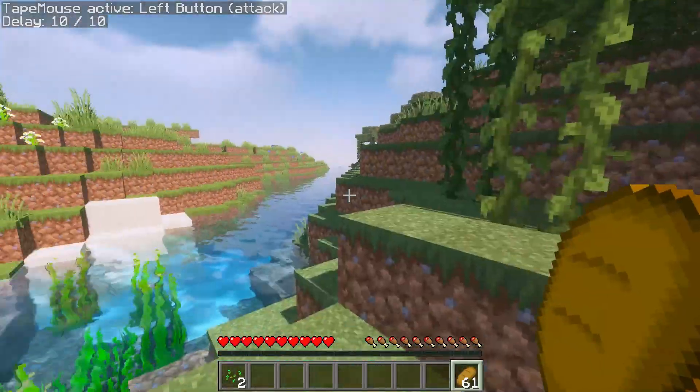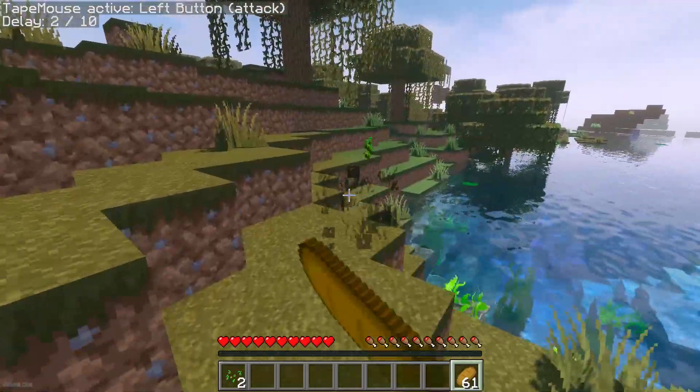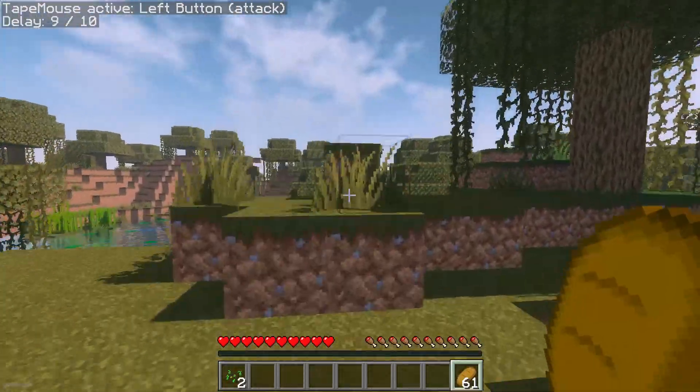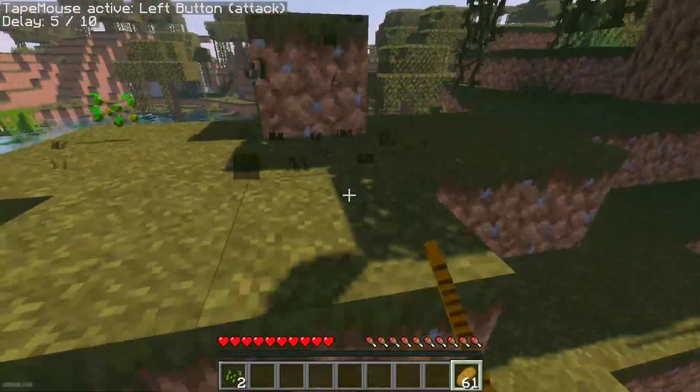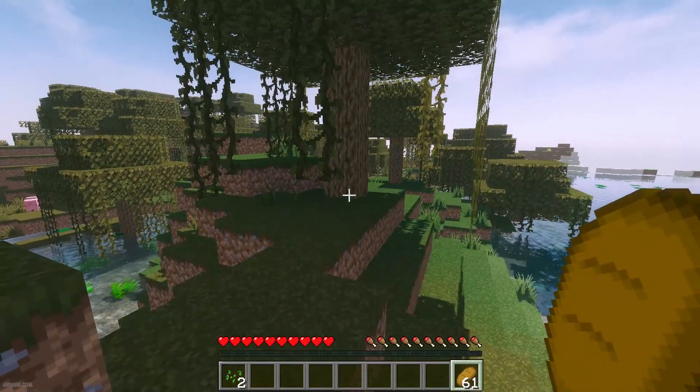After that, I look around and it automatically breaks, for example, this grass. Useful, especially when you're searching for seeds. Then, if you want to deactivate your command, use another command: tap mouse off, and you deactivate all your commands. Easy.